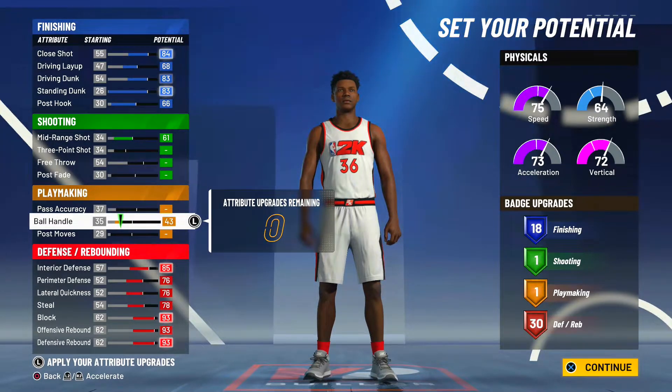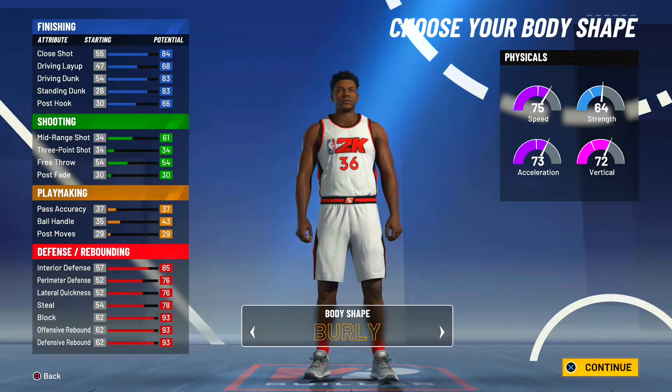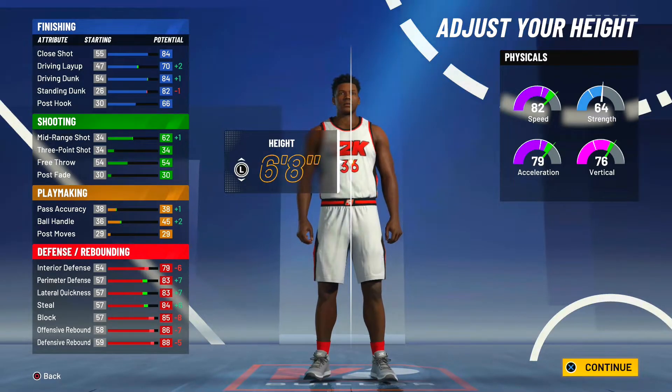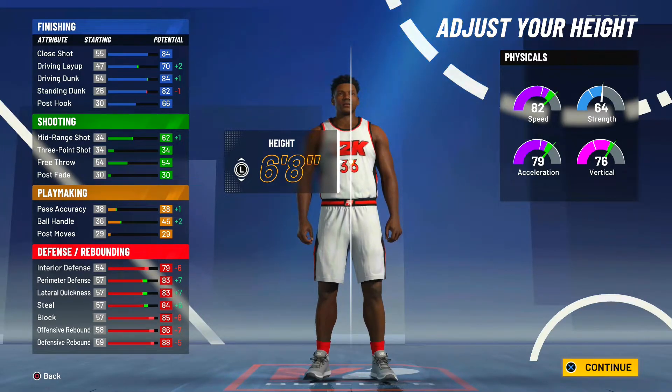Make sure to copy this exactly — this is the best build for a center position. For the body shape it doesn't really matter, but I'm going burly. Burly looks humongous in this game — it doesn't affect gameplay, just looks — but it's more intimidating as a center. For the height, this is why we made the build a power forward. If you made him a center, the lowest height is six-foot-nine, but as a power forward our max height is seven foot and we're going six-foot-eight.